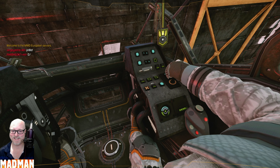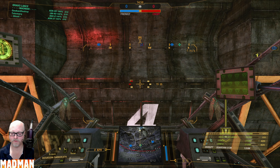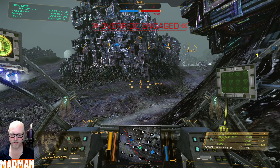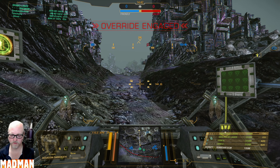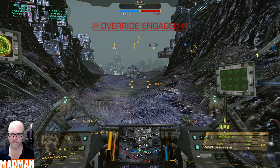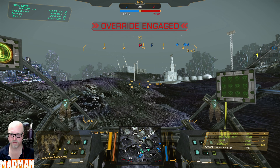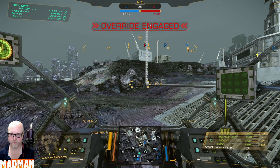Alright, here we go — round two in the Assassin Dark Death, SRM6, med pulse, and of course ECM. We gotta move right away. We're gonna head over to G8 — hold ground there until the rest of the force arrives, and we'll see where we go from there.